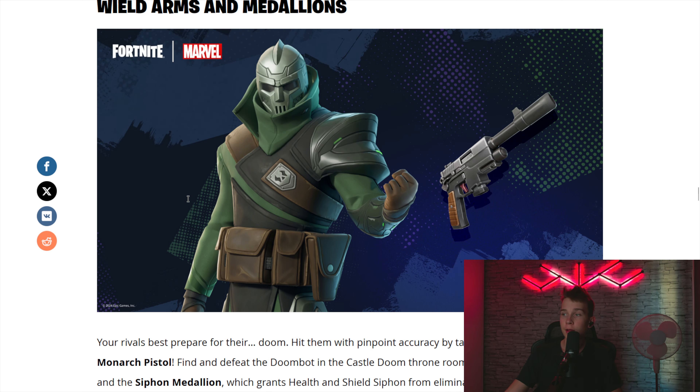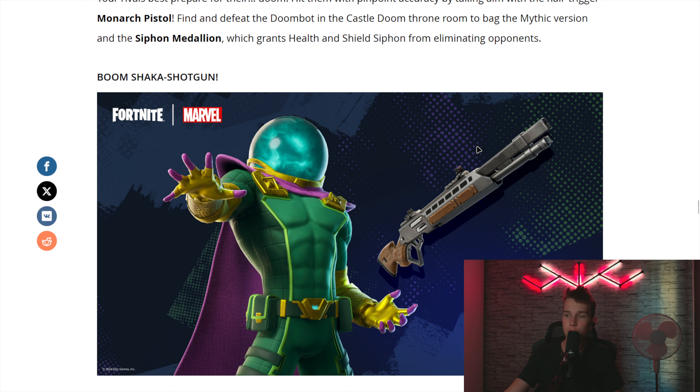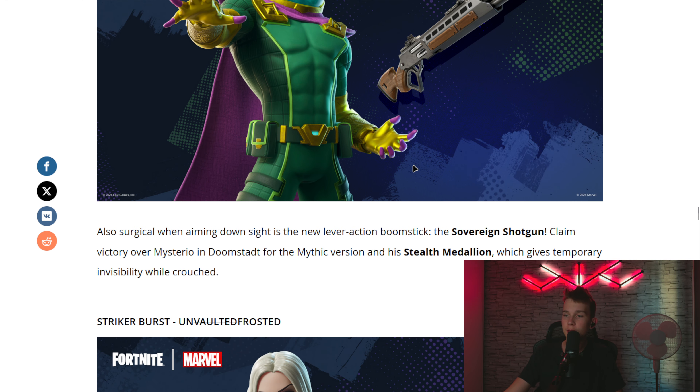So a pretty decent Medallion. I'm not sure about the pistol — it's pretty decent, I guess. But this one is better, as we can see. It's the Lever Shotgun, and you can get this from Mysterio. The Medallion he has is the Stealth Medallion, and this has been very, very controversial. So I assume they will probably buff it pretty soon.